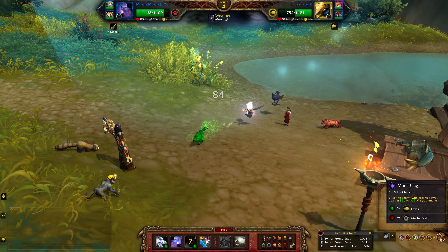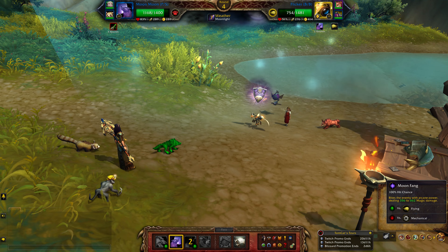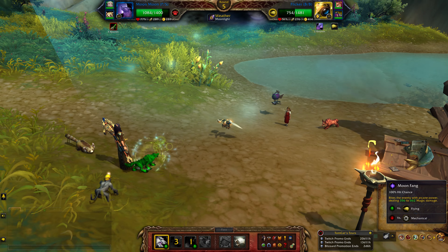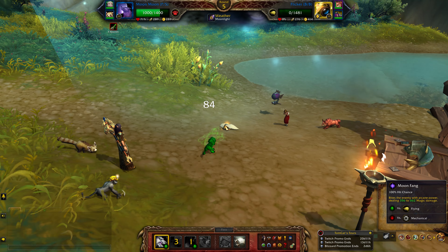For my beast team I'll be using Moon Moon with Moon Fang, Howl, Moon Tears, and the Power Speed breed. Next up is the Mining Monkey with Jab, Quake, and Banana Barrage. And the Mountain Panda with Scratch, Rock Barrage, and Burrow.